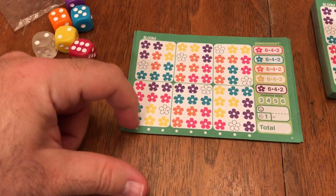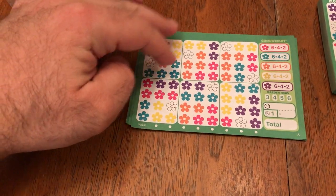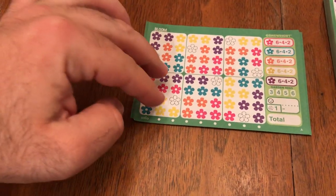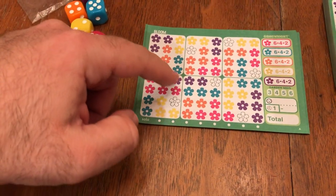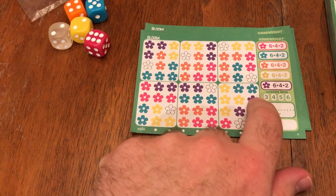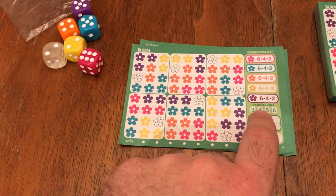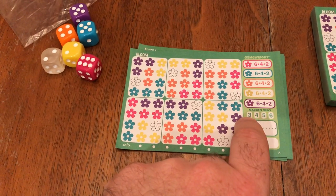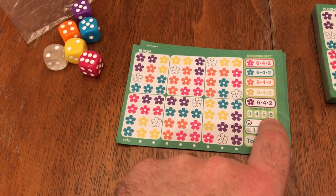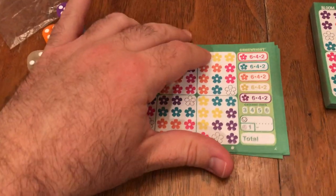If you circle all of the flowers in a garden bed — you can see there are six different white squares as backgrounds, those are garden beds — as soon as you circle all the flowers in one, going left to right, you'd get three points. This is not affected by other players, it's just you. The first garden bed you complete gets three points, then four, five, and six if you complete four of your garden beds.